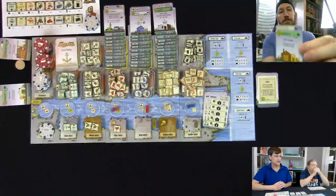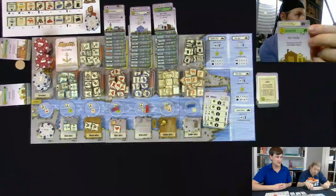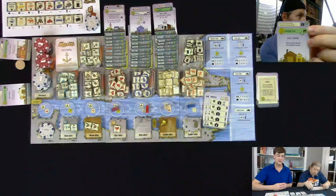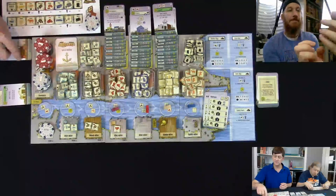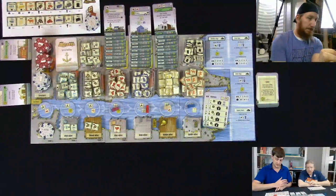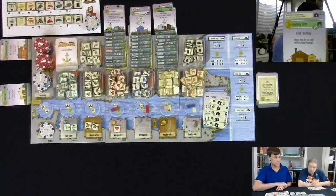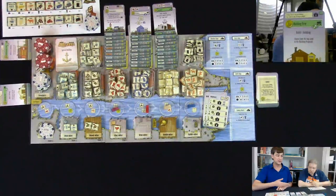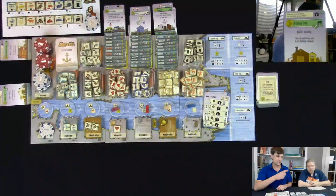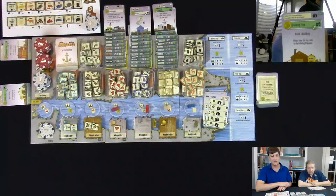Each player will have their own tableau of buildings, and any building is fair game to go to. Going to a building may have a cost — for example, in the upper right corner of a building card you might see a food pot with a one in it, meaning if you go there you owe one food to the owner, or the bank if it's unowned. If it's your own building, you don't pay — it's good to be the king. In lieu of food, you may always pay the owner in francs.